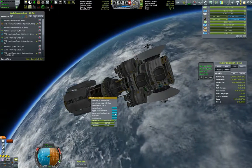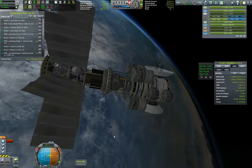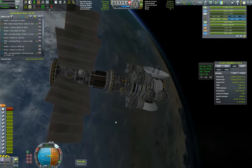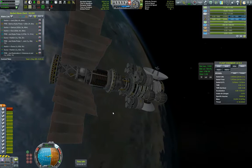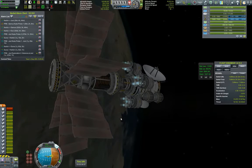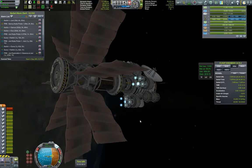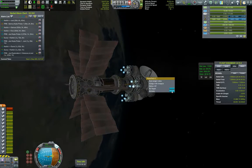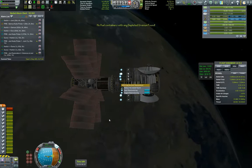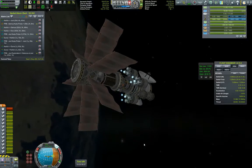In orbit now - activating the communitron, toggling the radiators, and starting up the reactor. Power generation is going up, and we can see it in the fuse box. Staging all engines and beginning thrust. Total thrust-to-weight is 0.13 - it will be a pain to get anywhere, but the fuel economy more than warrants it at 7,000 delta-V. It's a heavy station part we'll be using onwards, so I'm pretty happy with the results.